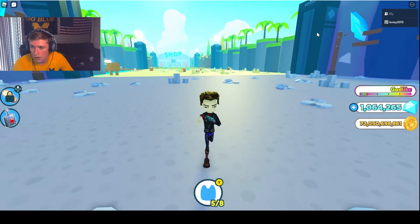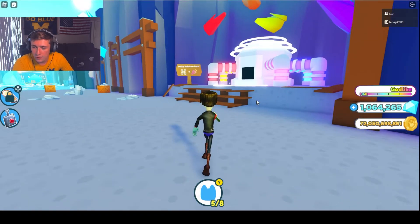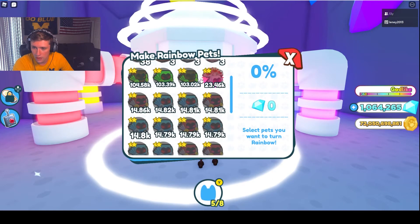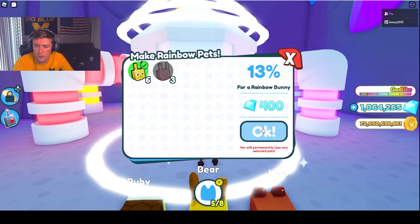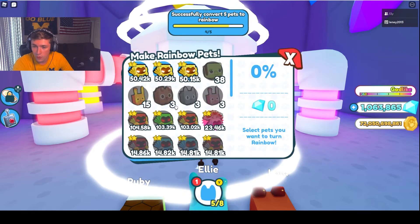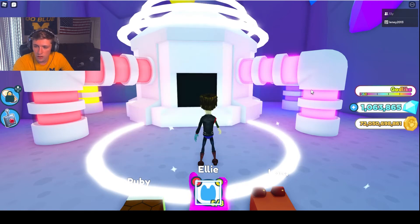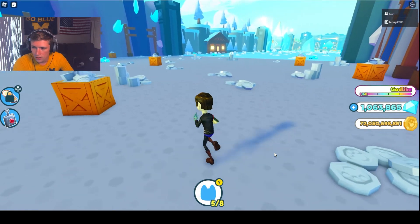Another thing you can do is go to the mine area — it's quite a ways from the shop and spawn. Once you get to the mine, you can make rainbow pets. It's the same concept: go in, select the pet you want to make rainbow. I only had a 13% chance with this bunny but we rolled it and got it! I went from level 6 to level 15, so making pets rainbow is another great way to upgrade them.